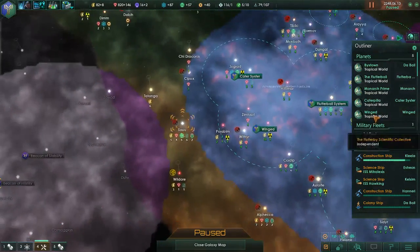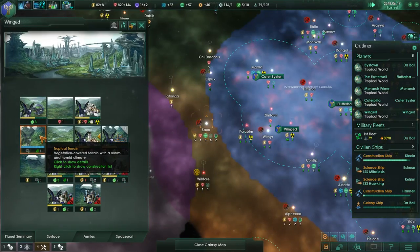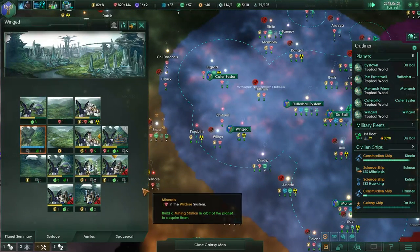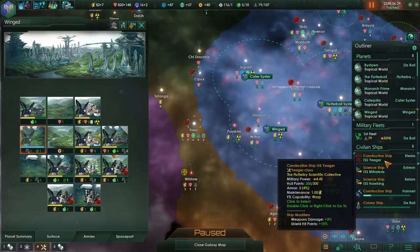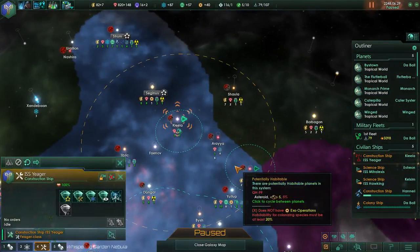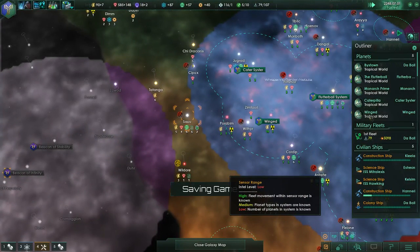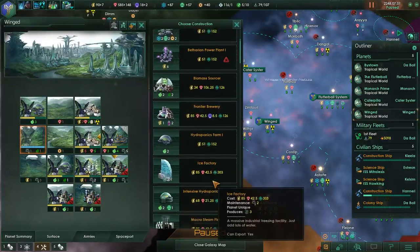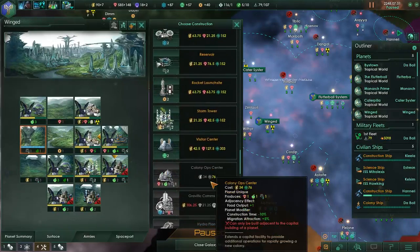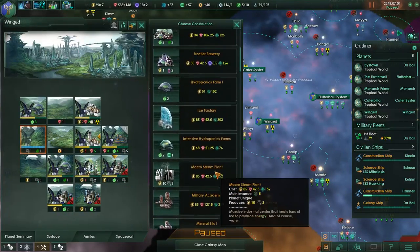All right, let's drop some people down here - I don't know how that's going to work out for them. It's Winged - we're just waiting for the end of the month so we can build a brewery. We can build a brewery, and that way we can operate our cantinas. Jaeger needs something to do - build mining stations there. Now we should be able to build a brewery on Winged.